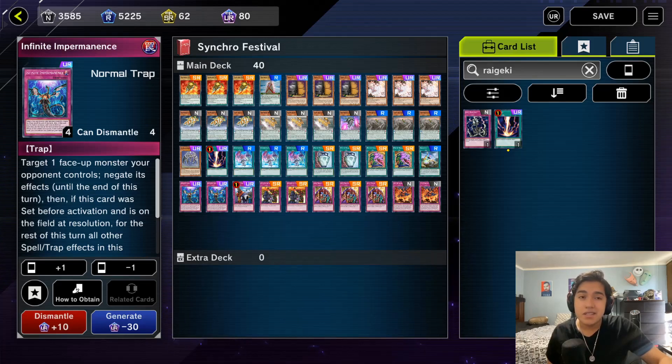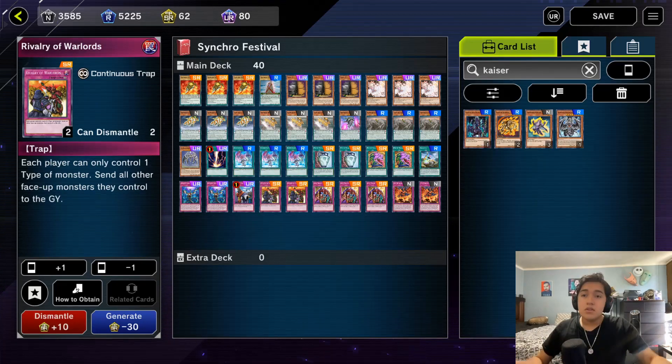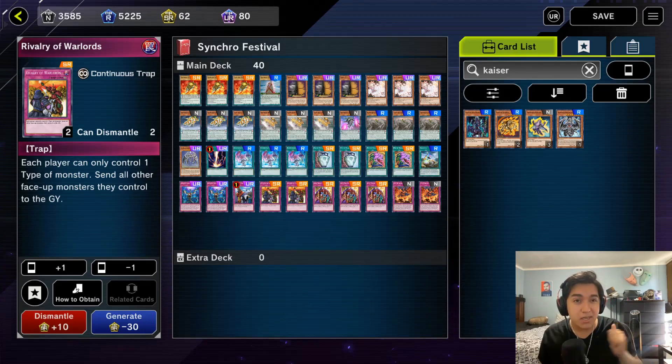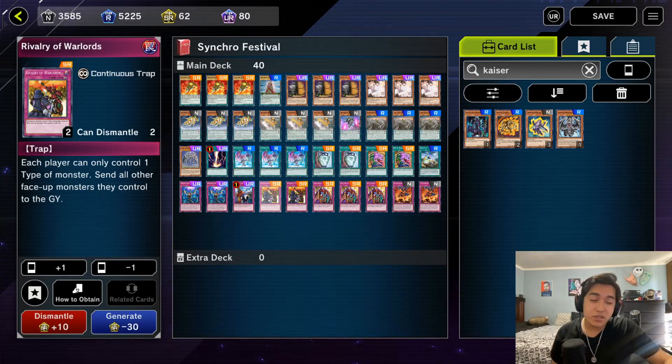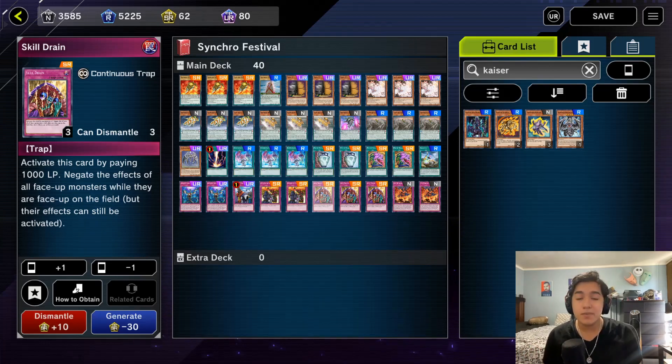Two copies of Infinite Impermanence just for more hand trap coverage. I think Impermanence is very valuable against Synchro, though since a lot of it involves graveyard effects I'd consider Skull Meister, but Imperm should be fine to stop the opening play. One copy of Imperial Order — this is going to be really strong against Synchro decks and it also protects our back row. Two copies of Rivalry of Warlords — I'm not sure how useful this will be in the event since I wanted Kaiser Coliseum but it's banned. However, since lower Synchro monsters are typically different attributes, this will be a nice way to stun them early. I might adjust the ratio once the event goes live and I'll pin any updates in the comments.